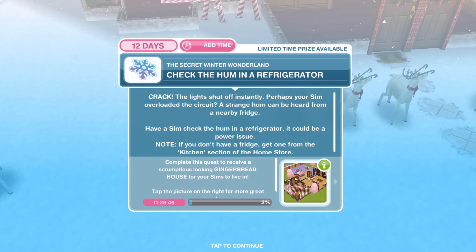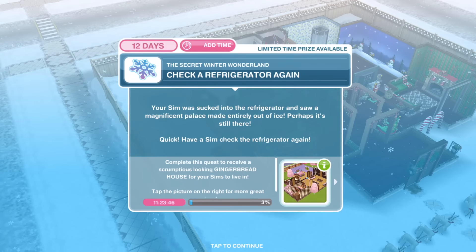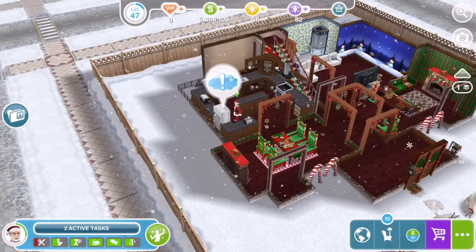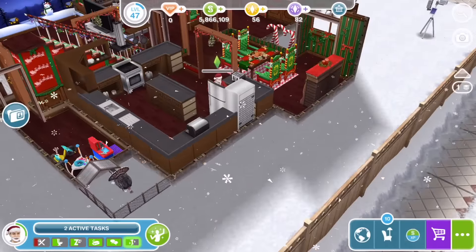Complete the first set of goals in the Secret Winter Wonderland quest to receive ice-themed walls, floors and roofs for your Sims' homes. So the first thing we need to do is call a Sim. Christmas has arrived — the Sims are planning a Christmas lights contest to see who has the best display in Simtown. Your Sims are getting excited and want to discuss which lights to use. Call a Sim on the phone to discuss Christmas lights.